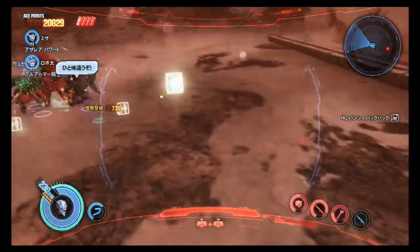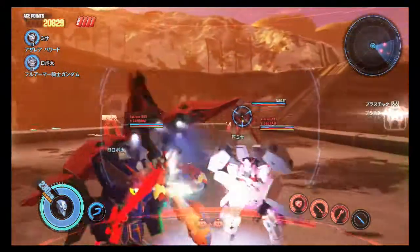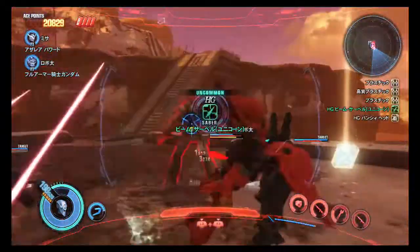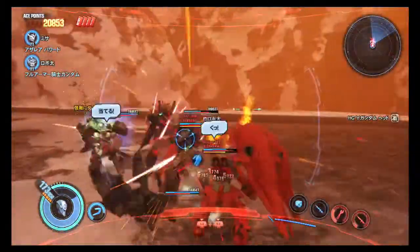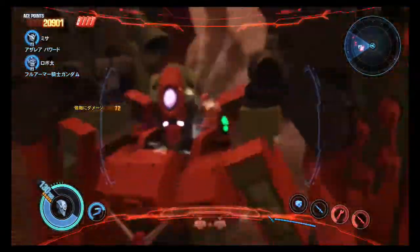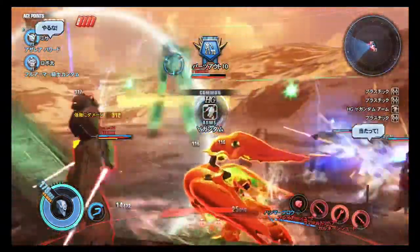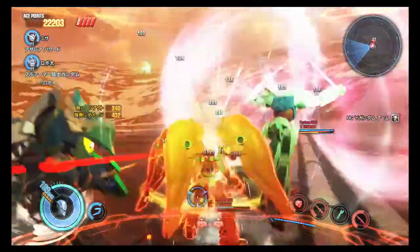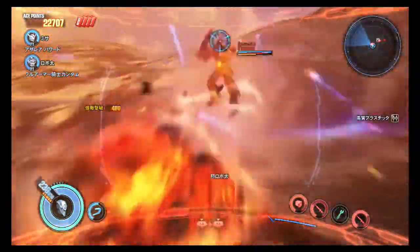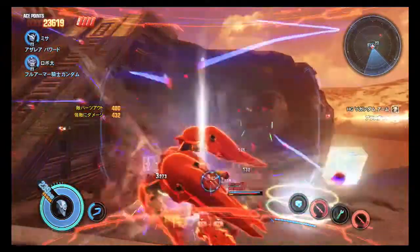Ranged weapons do great damage to super armor. What do we got — we've got a Turn A. Will it nuke me or what? Kind of hairy here — I may have to go to burst mode. Yeah, that was a lot of health I just lost, so we're going to burst mode. Yay for health regen. Probably shouldn't use this here, but gotta survive.